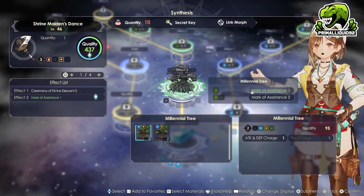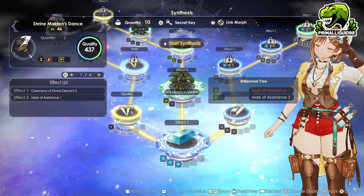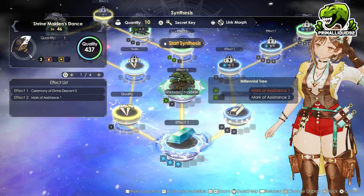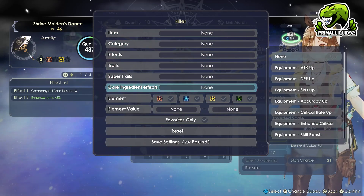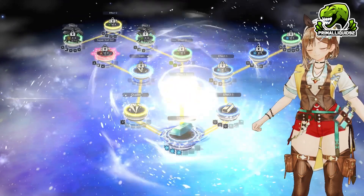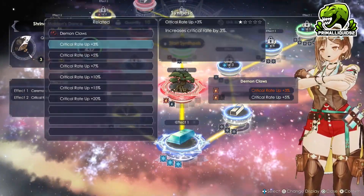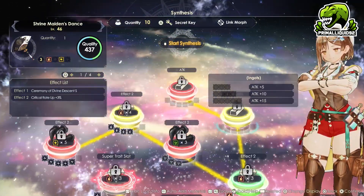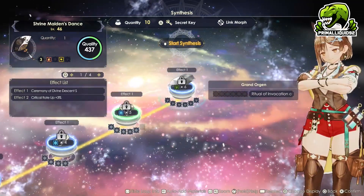We are going to drop a Grand Organ in there and a single Millennial Tree. If you haven't been able to get this from any mobs, you can buy it from Romy using Gold Coins. Once we have the Millennial Tree in there, we are going to link Morphite — press L3 while highlighting the tree, then go to Core Ingredient Effects and filter by Critical Rate Up. This is just going to ensure we always do critical hits, as we can massively increase our critical rate by up to an extra 20%. With all of this, we don't actually need to do all that much more — we can easily do the rest with item rebuilding.